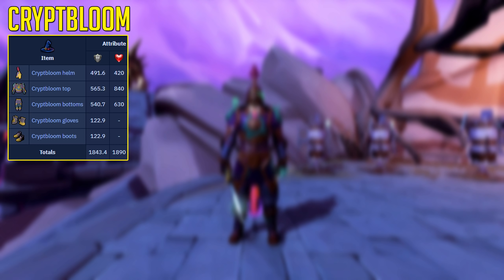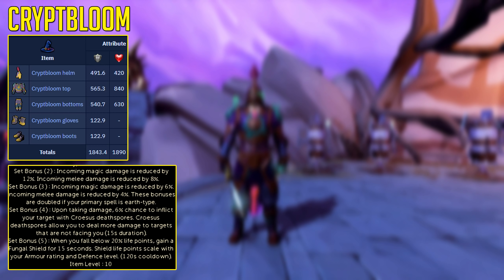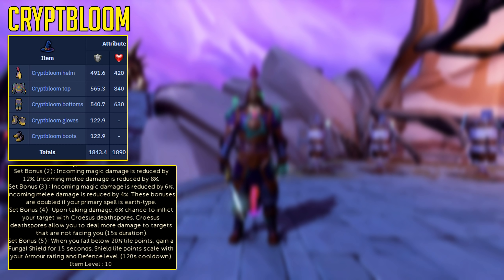1890 life points, which is a lot of extra health. With three pieces of the armor set or more, utilizing Earth or Shadow spells, you can reduce incoming magic damage by 36% and incoming melee damage by 24%.